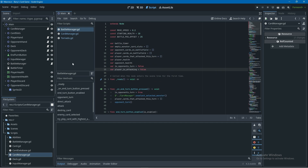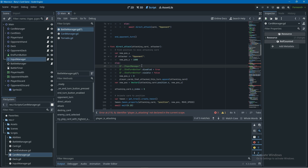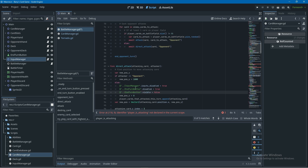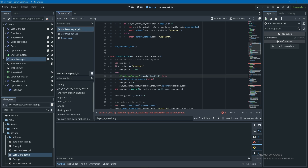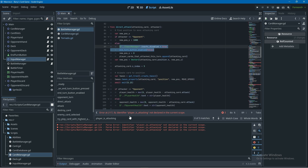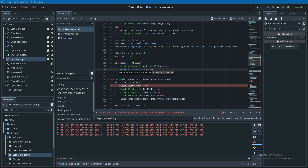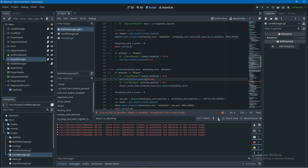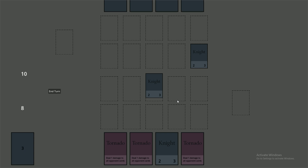We'll go into the battle manager and get rid of the player is attacking variable. We'll search for it throughout the script and replace it by dragging in a reference to our input manager and setting the inputs disabled boolean to true. Where we have the two lines disabling the end turn button and making it invisible, we can instead call the end turn button enabled function, passing false to disable or true to enable it. Don't forget to set inputs disabled to false and pass true into end turn button enabled when re-enabling inputs.